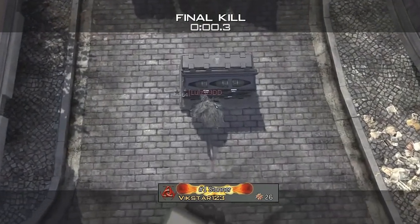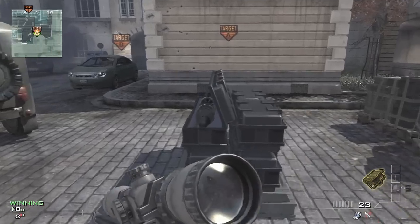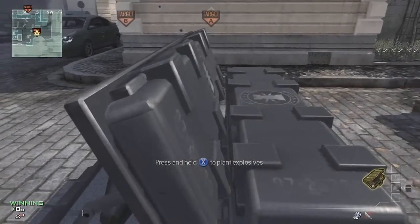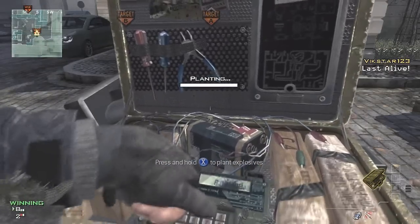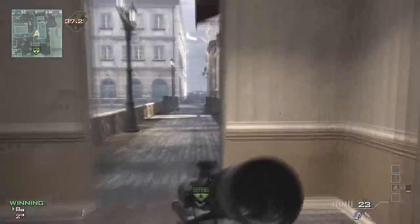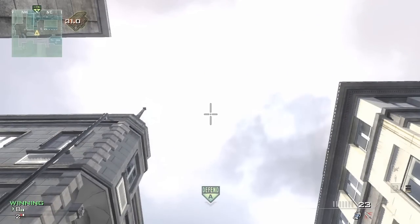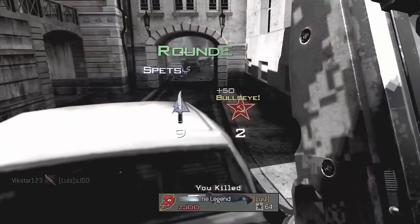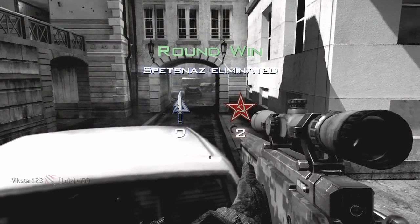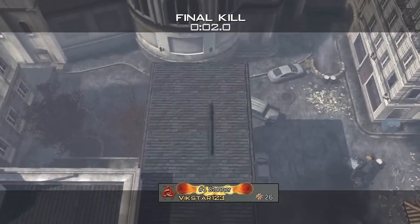I've got two spots for the A bomb site, so we're moving on to the second spot. You're going to have to plant on the flat side of the bomb, right in the middle. Once you've got that done, head up these stairs into the corner by the ammo crate — again directly above the A bomb site — throw the throwing knife and it's going to land and take out the diffuser.